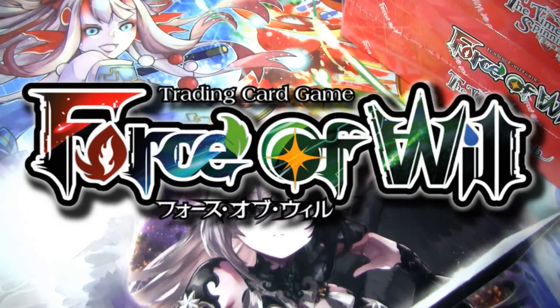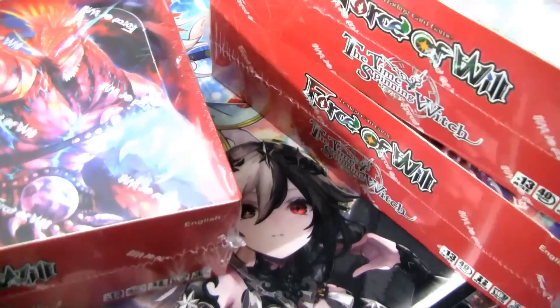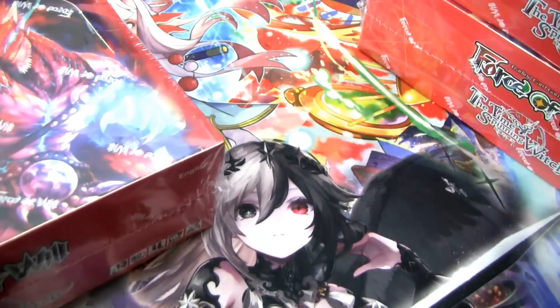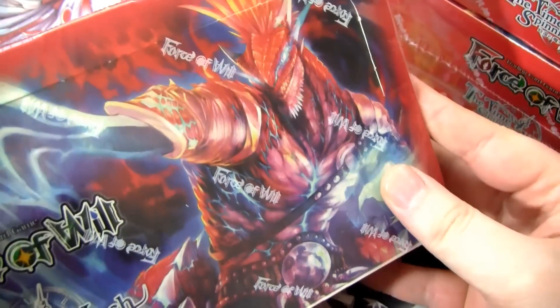What's up guys, I'm Kel, Red Zone Rogue, and welcome to another Force of Will unboxing. As you can see here, I have a booster box of the Time Spinning Witch — actually, I have three booster boxes of the Time Spinning Witch, and the people I bought this from were nice enough to give me a playmat, even though I only bought three, not six. That was super cool of them.